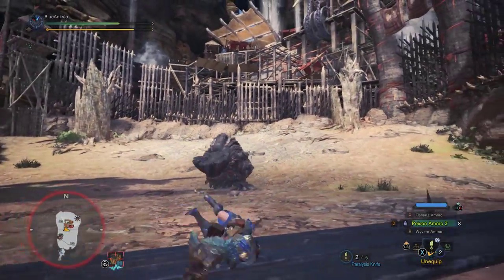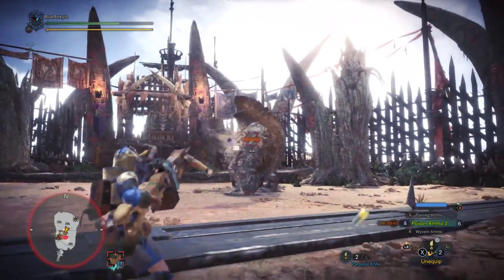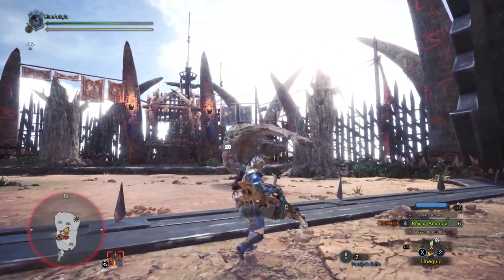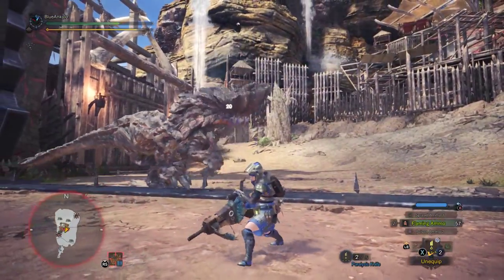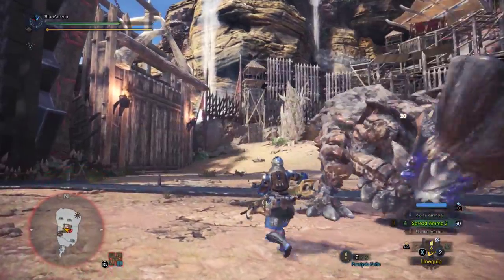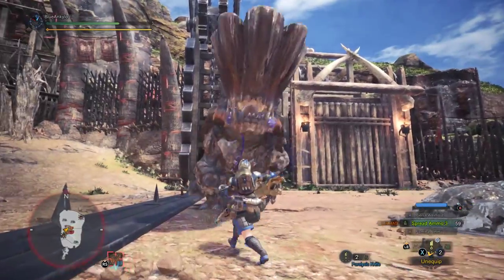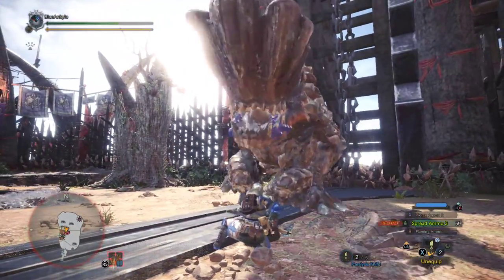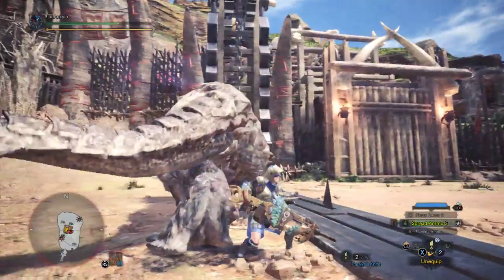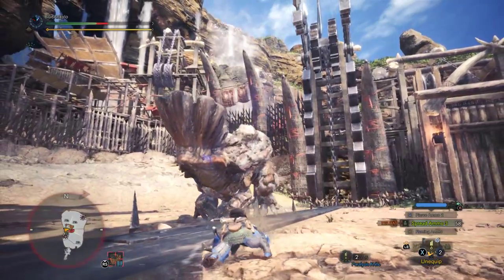Reload one more time. Did he get poisoned again? So that's three poisons — this guy is super weak to poison, I feel bad for him. Let's try some spread ammo. Spread ammo is your shotgun. That was a little bit too far away. Also, it seems to have a huge recoil, only one shot, and you get stunned for five hours while you reload. I'm not using spread correctly — good to know.